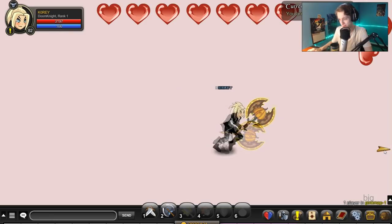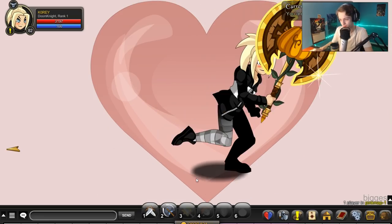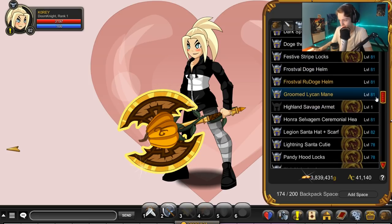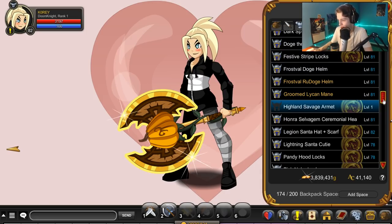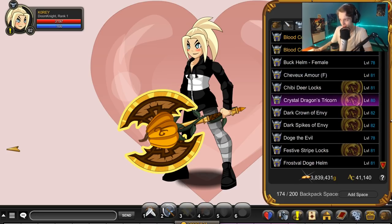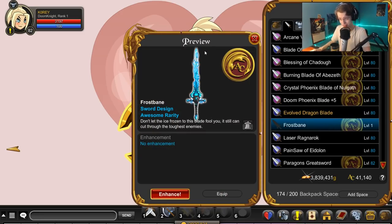I'm using the pink map because it's a little easier on the eyes — I wish I had a gray map, that'd be cool. First one was the Highland Savage helmet. Pretty awful. Second thing we got was... sorry, bit of short-term memory loss kicking in — it was Frostbane, it's a blade. It doesn't look that good either.